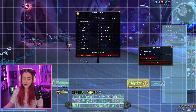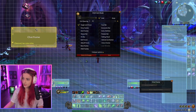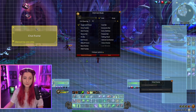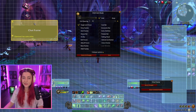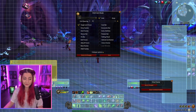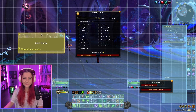Something not listed as a separate option but worth noting is the chat frame. The chat frame is actually adjusted here in Edit Mode as well. If you want to move it somewhere, make it smaller or bigger, you do that here too. I remember being confused when I logged in and couldn't move my chat the normal way — so you go into Edit Mode to move it around.